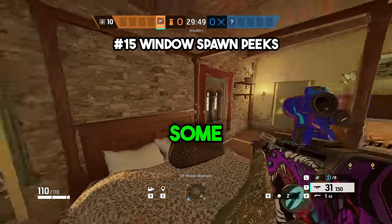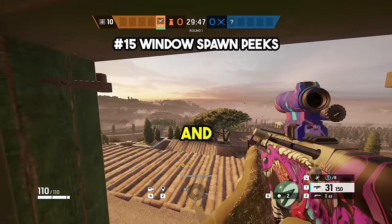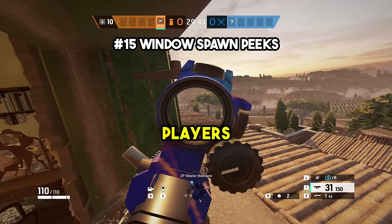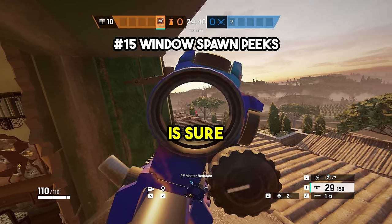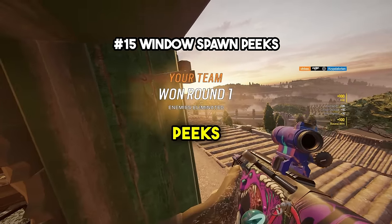At number fifteen, you can actually get into some window frames on certain maps for some cheeky and sneaky angles. A lot of these were patched last season after being abused by players and this is actually banned in competitive play in pro league, but using this in ranked is sure to get you some free kills and spawn-piece, catching enemies off guard.